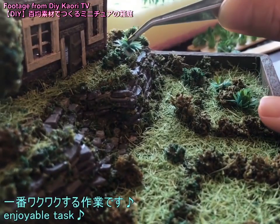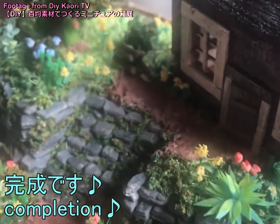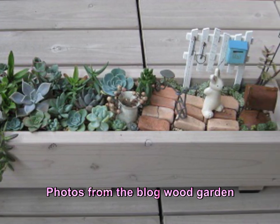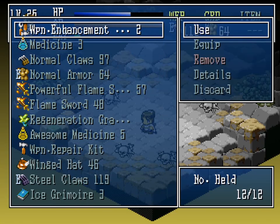Hakonewa — literally box garden — is a real-life art form. These tabletop gardens may include miniature bridges, buildings, and sometimes figurines, becoming a living diorama packed with detail. Hakonewa have a fairly illustrious history in video game design too.